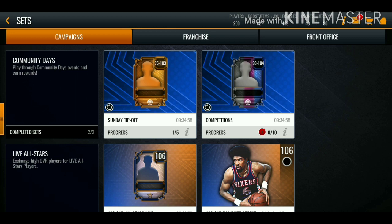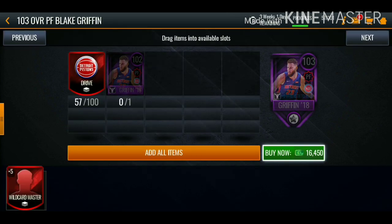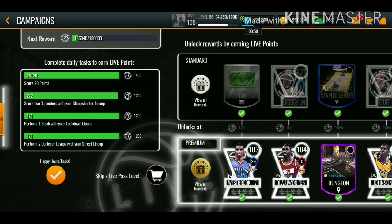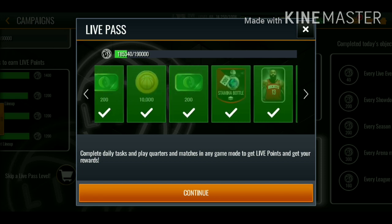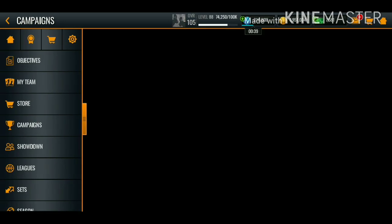I'm also going to show you guys my progress on the monthly master. I'm working towards the 103 overall and I'm going to be getting the 105 Blake Griffin as well, so stay on the lookout for that. I also recommend buying the live pass - you get players needed for those 105 overall masters, NBA cash, collectibles for monthly masters, stamina bottles, and coins. The live pass is definitely worth getting.